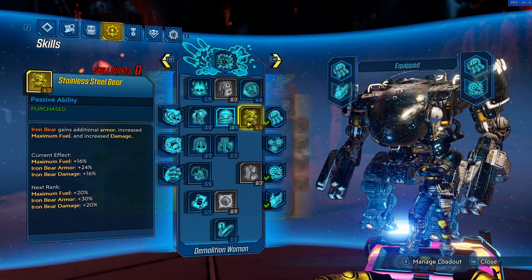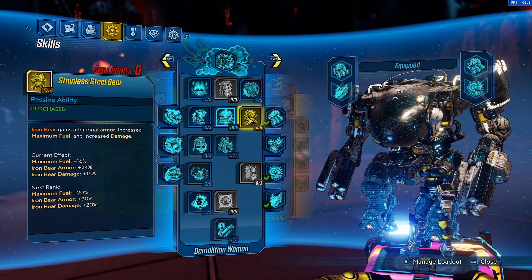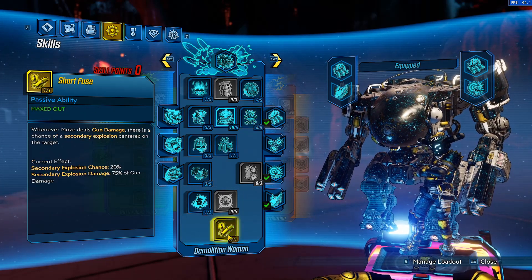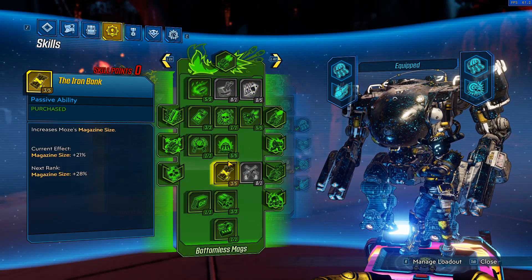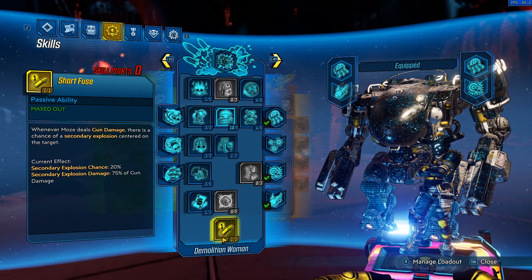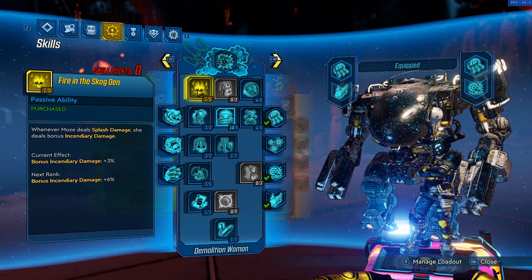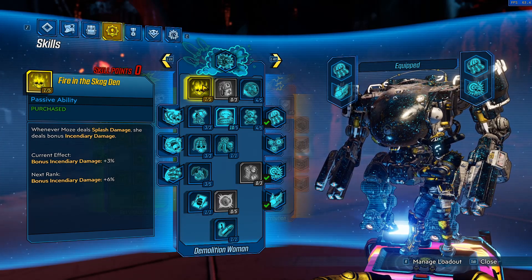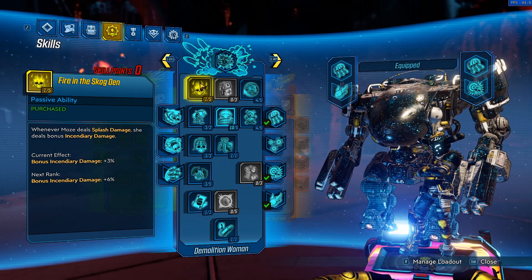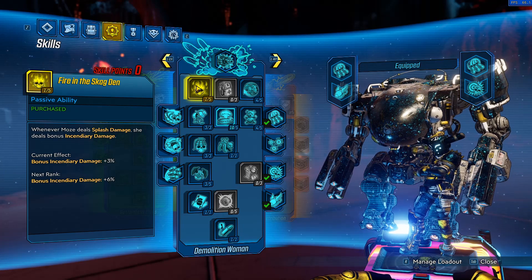In blue tree we have the typical splash skills: Short Fuse, Pull the Holy Pin, and Stainless Steel Bear. For those who don't know, it's been found that Iron Bear damage buffs Short Fuse damage, which is why we've picked up Stainless Steel Bear and Scorching RPMs. It doesn't provide a massive damage bonus, but when maximizing damage it's good to pick up as many points as possible. A lot of other builds max out Skag Den, but after extensive testing the splash damage from it isn't boosted by anything else and doesn't scale well. One point is all you need — it helps maintain consecutive hits and your Pearl of Ineffable Knowledge damage stacks.